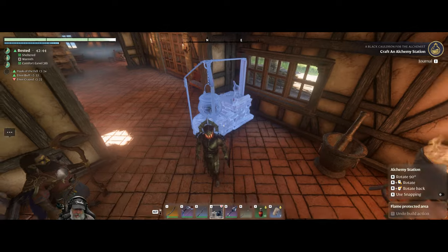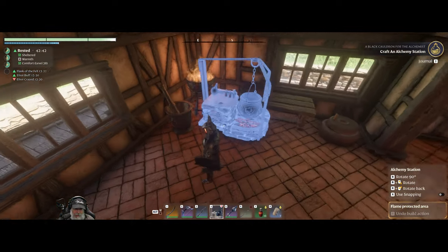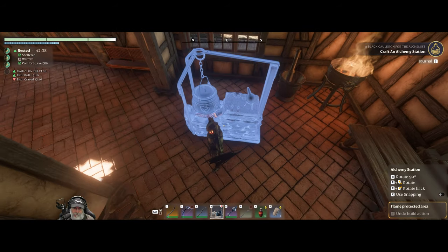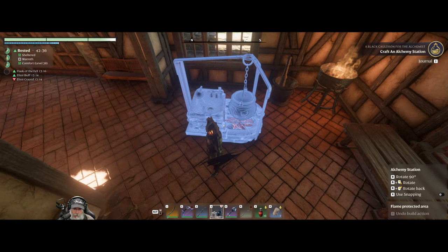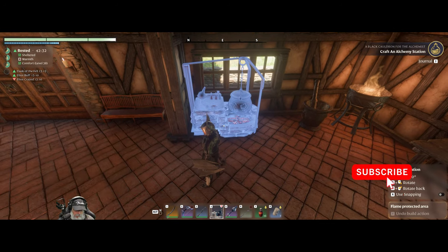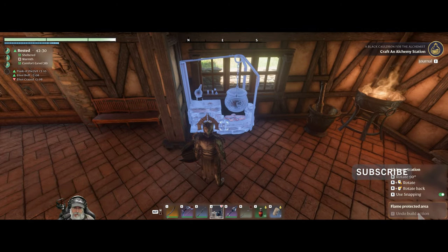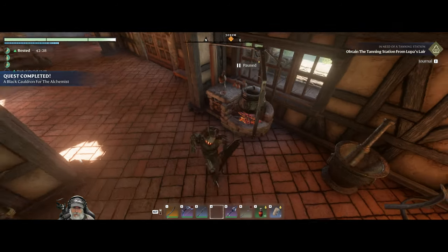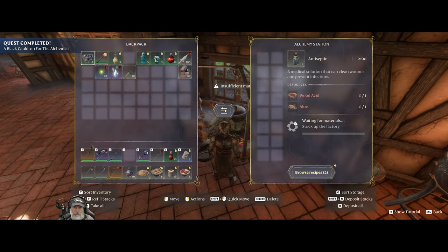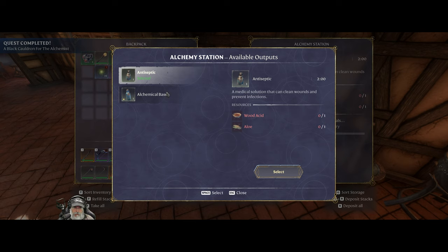Where are we going to put this thing? It is a pretty good size. I guess we're going to put it right by the window. I'm going to say this is probably the front. Let's go ahead and put snapping on. And there we go. So we can craft these two things directly in here.